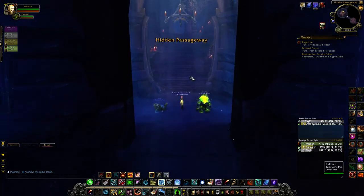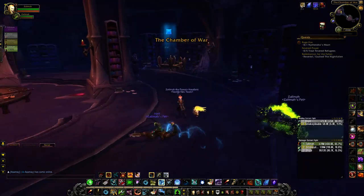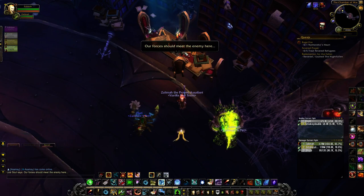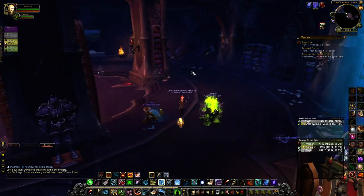So that was the main boss room. The first page is actually in this room right here — the Chamber of War — and it spawns right here on this desk. This one is called the Torn Page, and it will spawn right there on that desk to the right inside the Chamber of War.